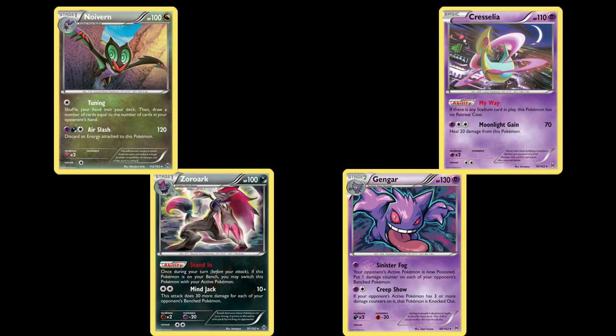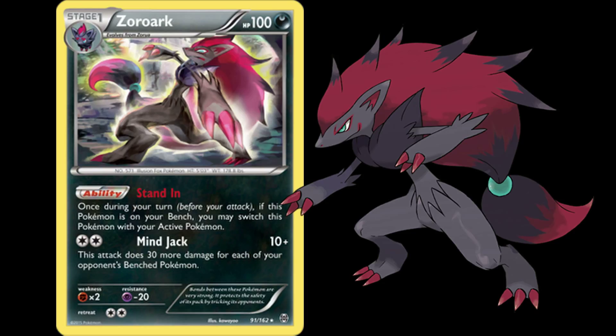Number two: main cards and their functions. The first powerhouse is Zoroark. Zoroark has an ability called Stand-In, which allows you to make Zoroark your active Pokemon once per turn, meaning you can attack with Zoroark every turn as long as he doesn't faint. There's also a second move called Minejack — it does 10 plus 30 for each Pokemon your opponent has on their bench. So if your opponent has one Pokemon on the bench, that's 40 damage; two on the bench, it does 70. If your opponent has a full bench, it does massive damage.